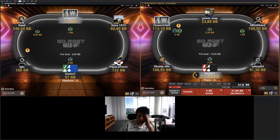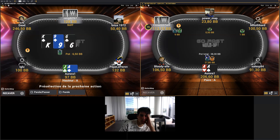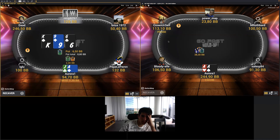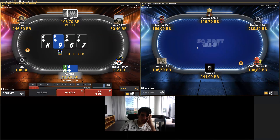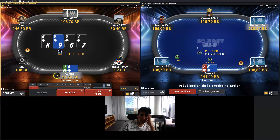And now with aces, I will just raise — squeeze 4-bet here. I don't like to go too small. I like to represent Ace-King with this sizing. It will help him to just jam Ace-King and queens-plus. If I do too small a 4-bet sizing he can be a bit scared. And also, he mainly just wants to avoid the rake because 10% is really insane.